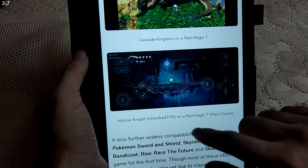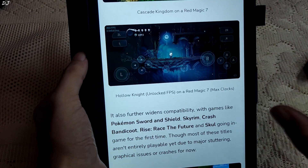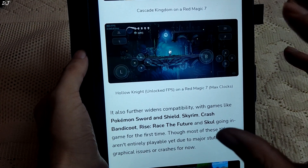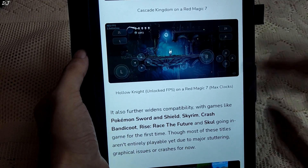Hollow Knight is running with an unlocked FPS, getting around 403 FPS on the Red Magic 7. I hope we see these games running well on processors like Snapdragon 860, 865, and even 870.